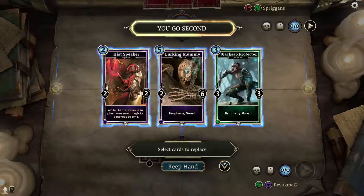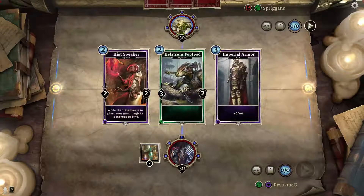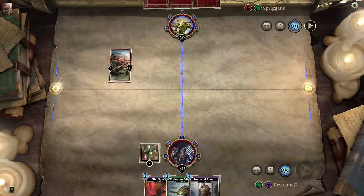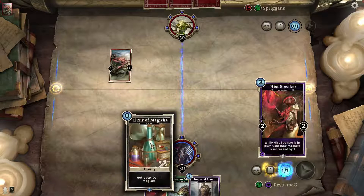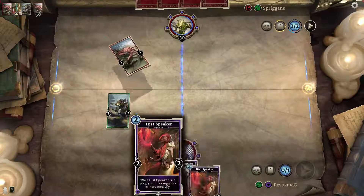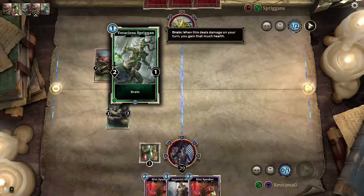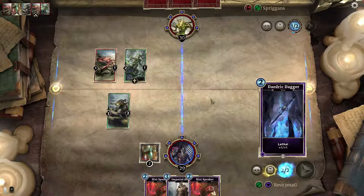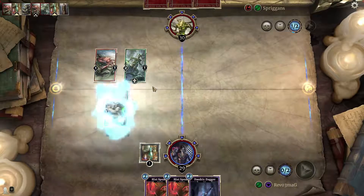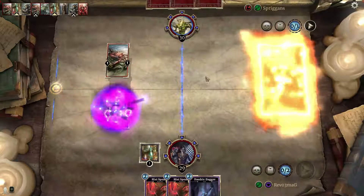Spriggans — Shadow lane and Prophecy. These have Prophecy; I don't want to have them in my hand. I know I could throw these guys down but they are just 2-2 — they can die pretty easy. Drain means when he deals damage, he gains life, I believe. All we'll do is throw this one in, attack there. Can we do the Drain guy?